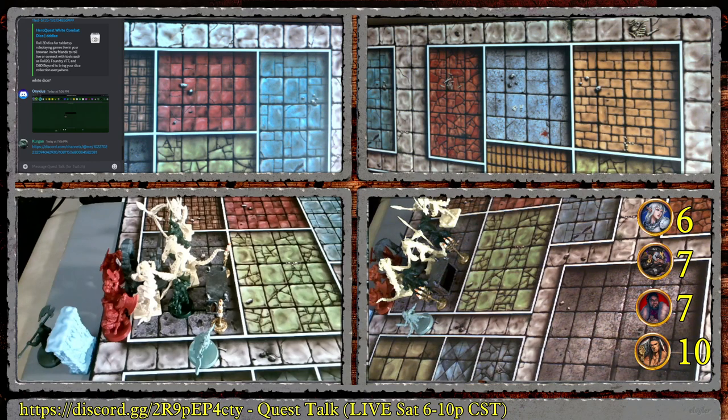The Swordsman attacks the Chaos Mutant below him. Rolling four white dice — one skull. The Mutant rolls two defense dice — successful defense. All right, let me move the Halberdier north of the Swordsman: two, three, four, five, six. As soon as the Swordsman went in, he revealed another door in the upper left corner.